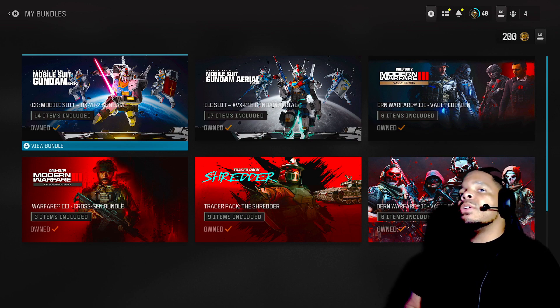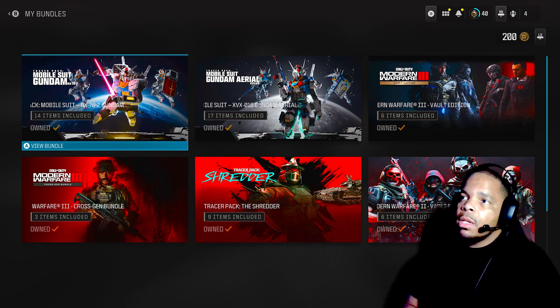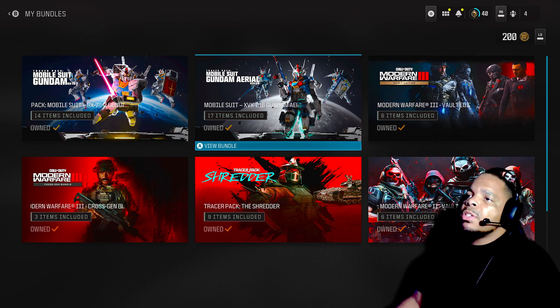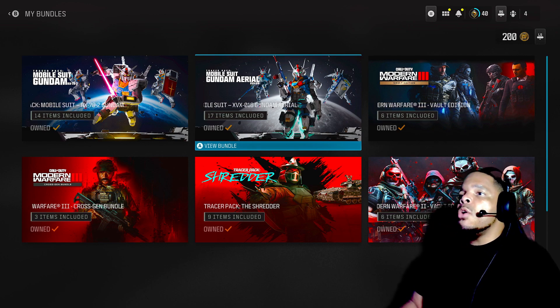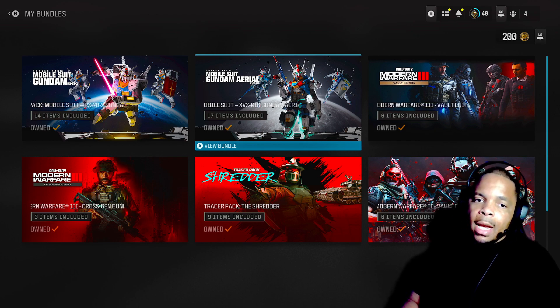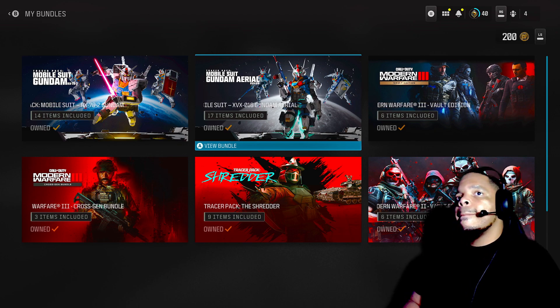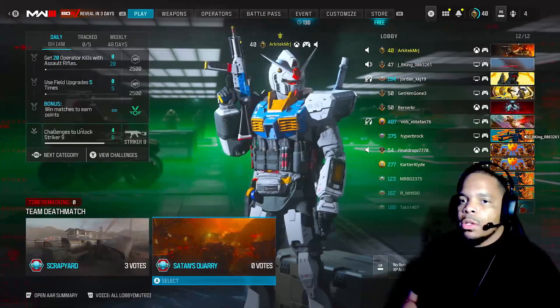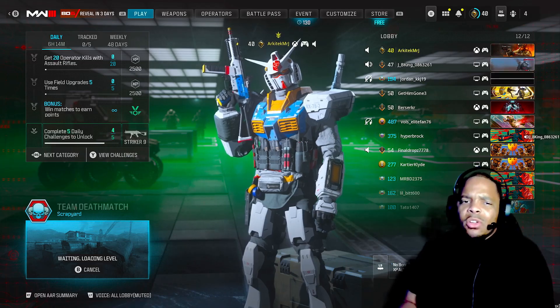The male bundle also includes weapon stickers, beam rifle keychains, another weapon chain keychain, a decal, a weapon sticker, and another loading screen. The male Gundam bundle comes with 14 items, and the female Gundam Mobile Suit bundle comes with 17 items. Both cost 2,400 coins, which is $19.99. Now that the walkthrough's done, I'm going to run a match.